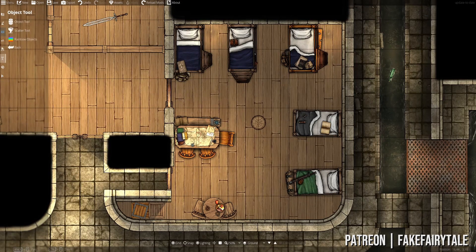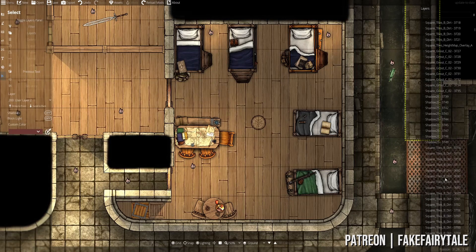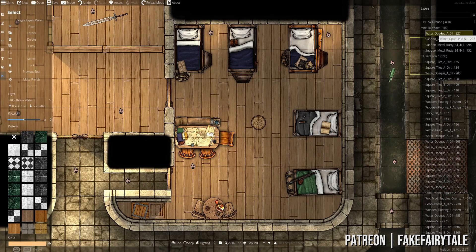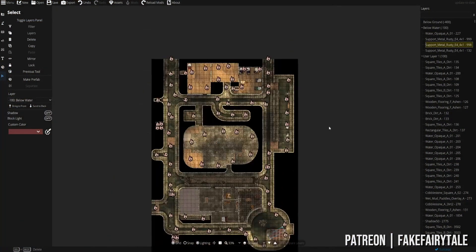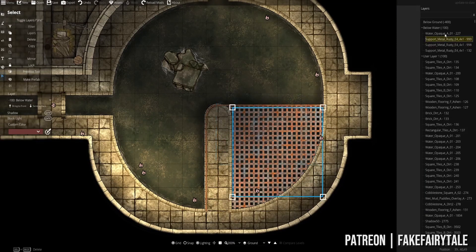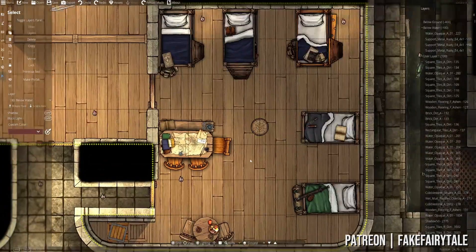In case you've missed my previous video on modding, I have some mods installed here that we can use. Especially with the select tool, there's a layers mod that shows you all the different kinds of assets that you have on a specific layer. It still requires some work but it's an excellent tool in progress. You can see some support metal beams used here - if you wanted to select them you can just select them in your layers panel on the right hand side. I highly recommend checking out my previous video where I address all these things.